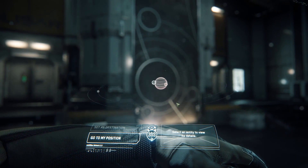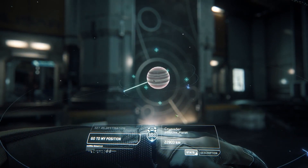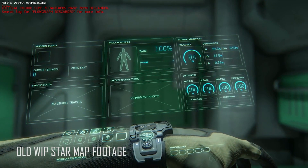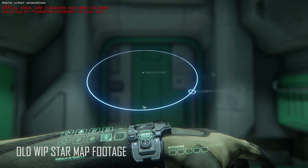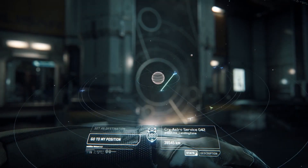A later phase of the contract manager will add the ability to actually customize a mission and post it onto the job board for others to pick up and work for you. Finally, another phase is going to be the inventory manager, which will allow you to sort through items stored in your ship as well as transfer goods between cargo boxes or to various locations.